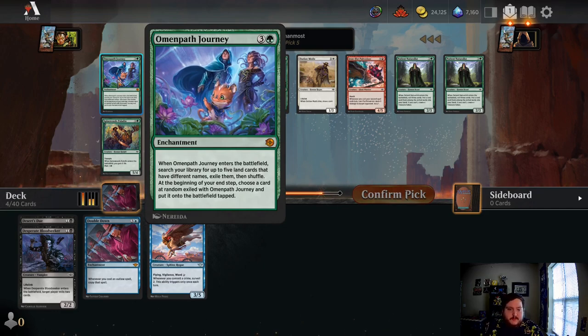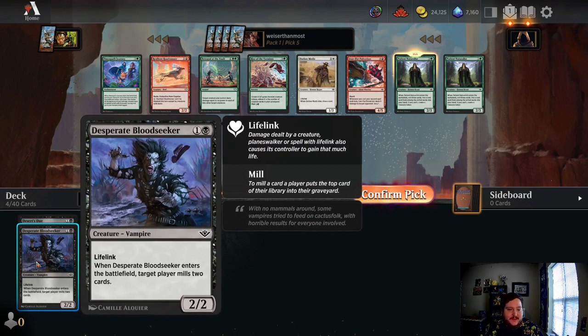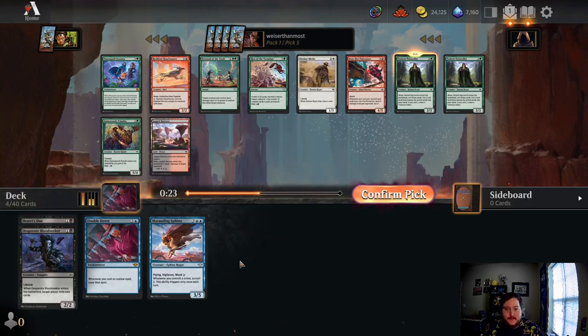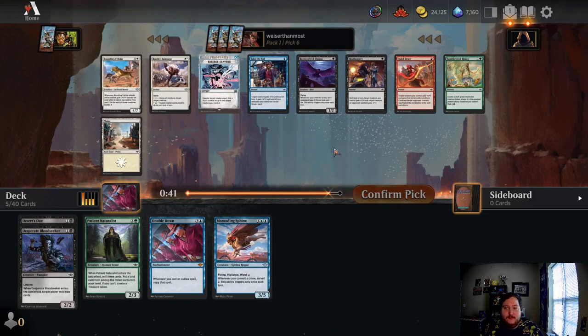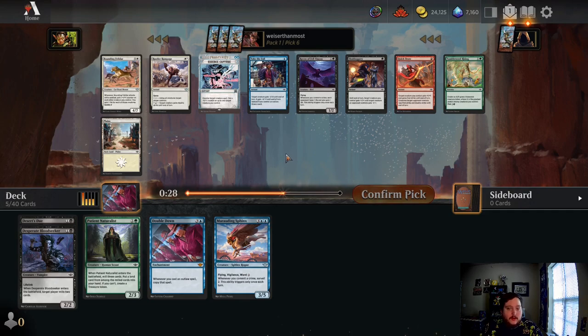Nomen Path Journey — search your library for up to five land cards with different names, exile them, shuffle at the beginning of your upkeep. That's weird — I don't think that's for us. Two back-to-back Patient Naturalists — that's awesome, and it synergizes well with Desert Bloodseeker. I think this is probably our path to victory again — we're going to go the self-mill route. We're looking for the millers, Burrow Fiend, the saddle card that also mills, and Recursion like Badlands Revival and Back for More, plus larger curve creatures to bring back.